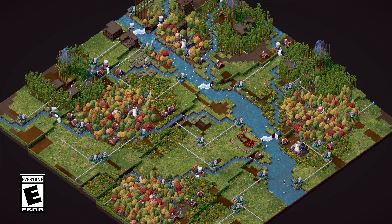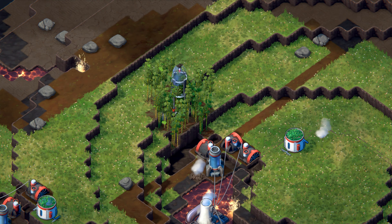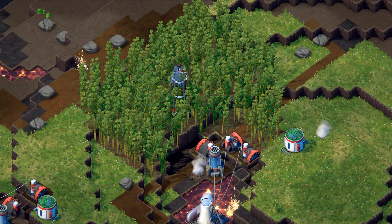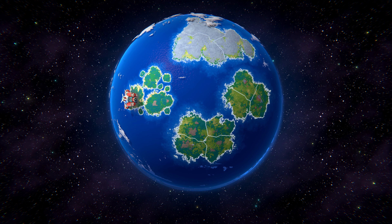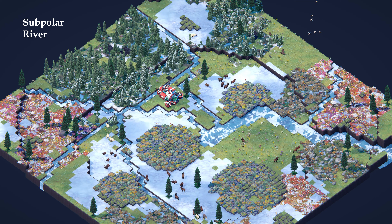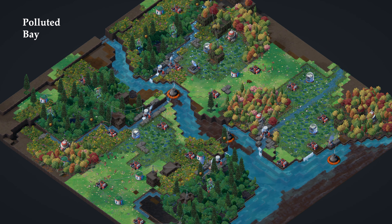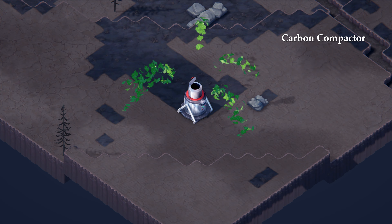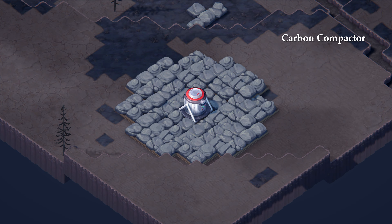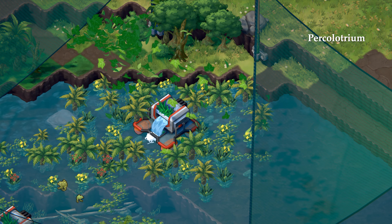Welcome to VitaNova, a free major update for TerraMill, introducing a new interactive world map that features new missions that present new challenges, and equip you with new tools to help bring life back to the wasteland.